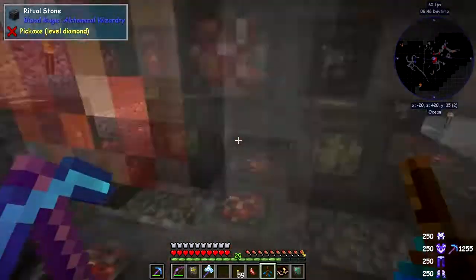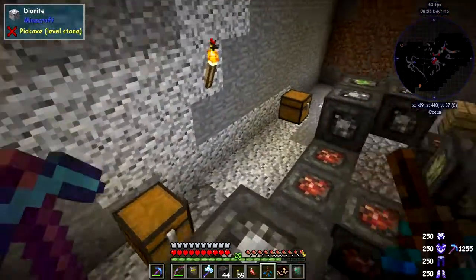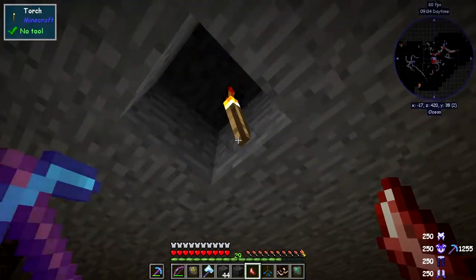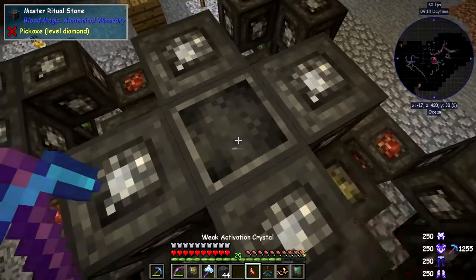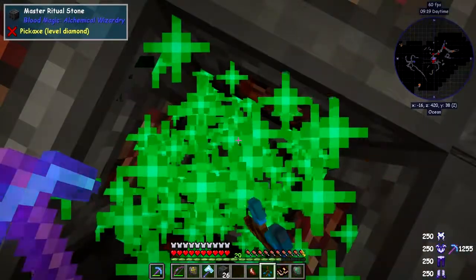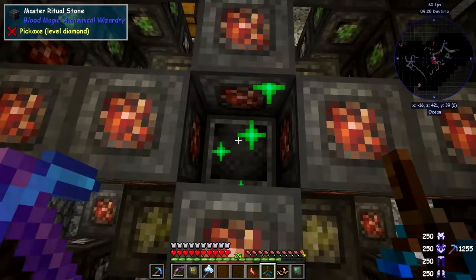Let's go up and place the runes. I've put a torch up here to light it so mobs won't spawn on top of the ritual stones — that can happen. The easiest place to stand is actually on the ritual stone itself. Let's right-click away until it's finished. Done! Now I want to turn this on by activating — we should hear mobs dying.